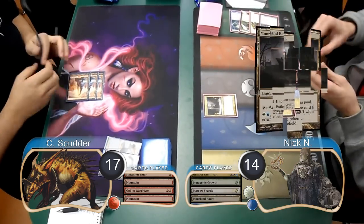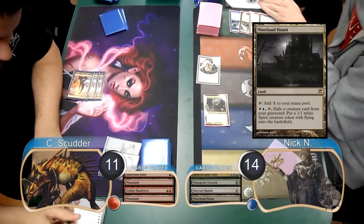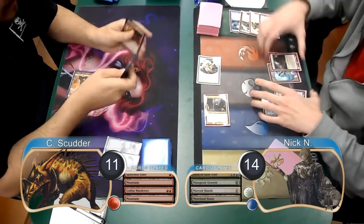Nick started off his next turn by putting a Morlan Haunt into play. He then attacked with his Geist and brought an Angel along with it for 6 damage, dropping Scudder to 11.